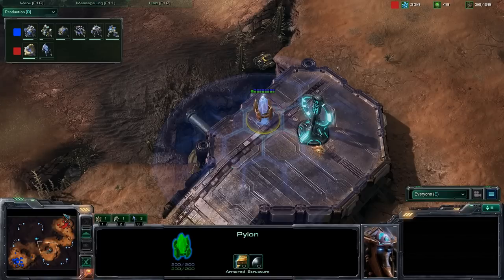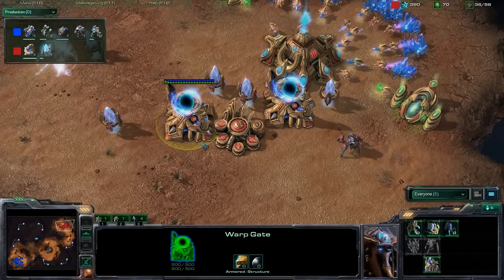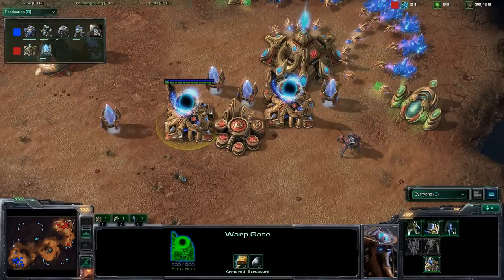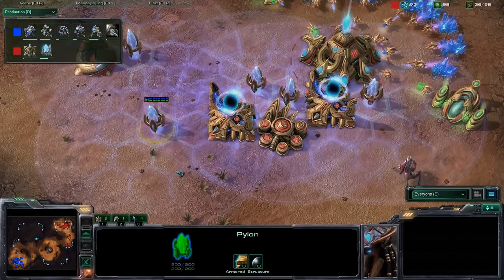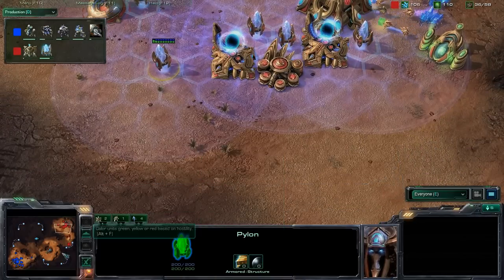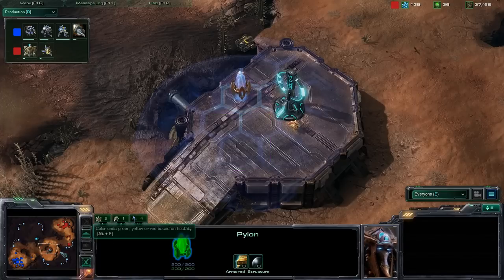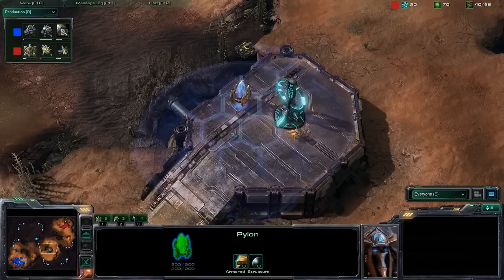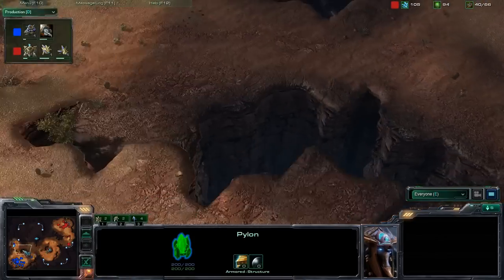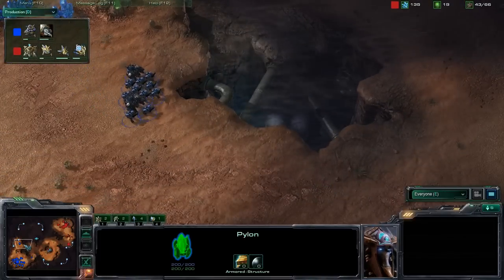Rocks already has warp gate technology, so he can warp in units not only at his base but within pylon range. There's a little bit of lag here, but whatsoever. He is able to warp in units right there and doesn't have to travel all the way from his base — he only has to warp units over half of the map. Looks like Voldy might be pushing out now.